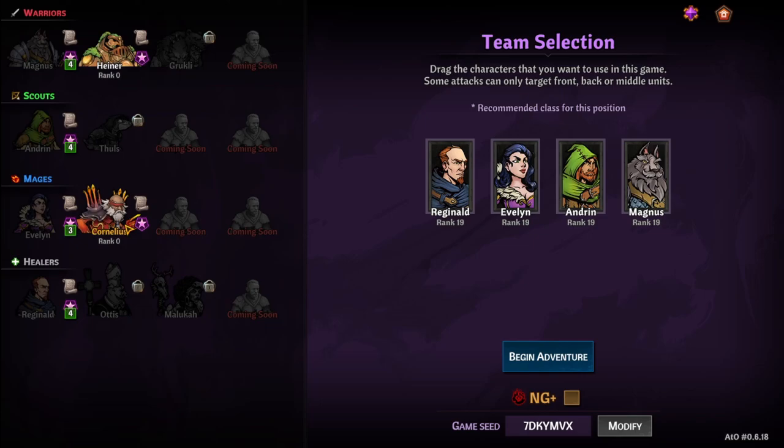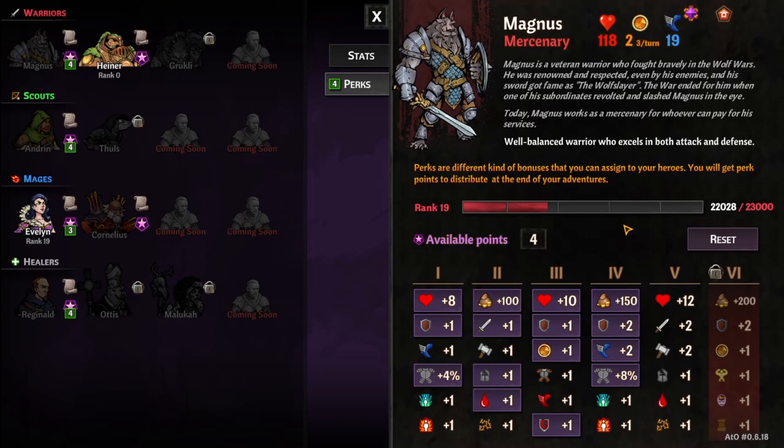We are going to do a different mage — we're going to do Cornelius instead of Evelyn. We don't have any traits with Cornelius, so that's going to be a bit of a challenge. It'll make it a little harder, but we have some traits we can spend on our other people.